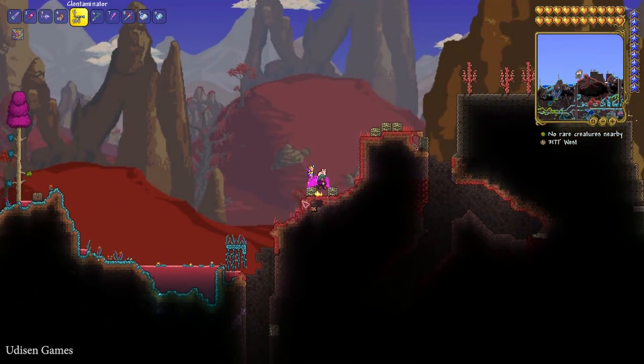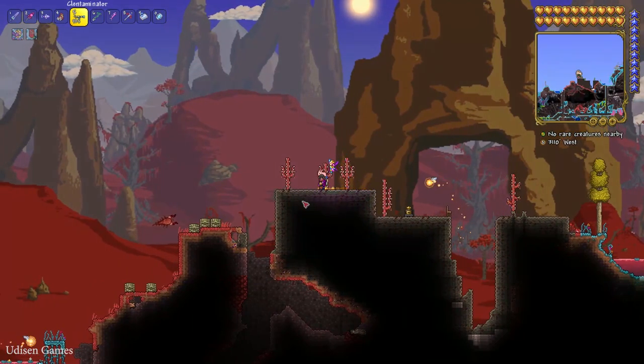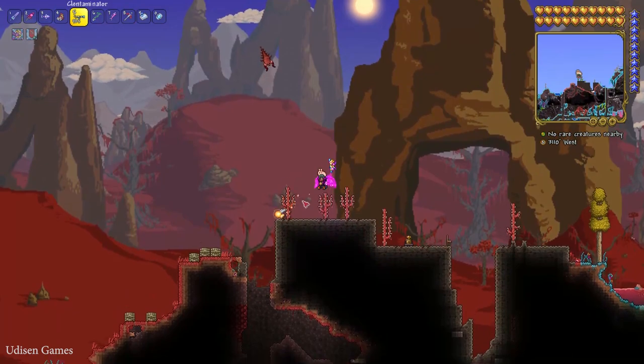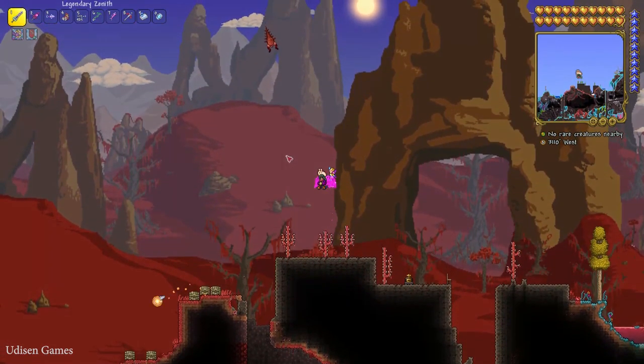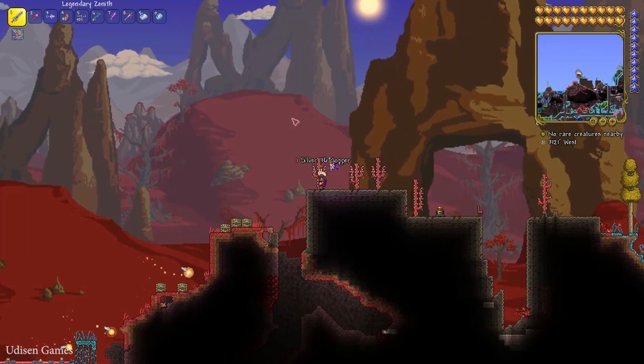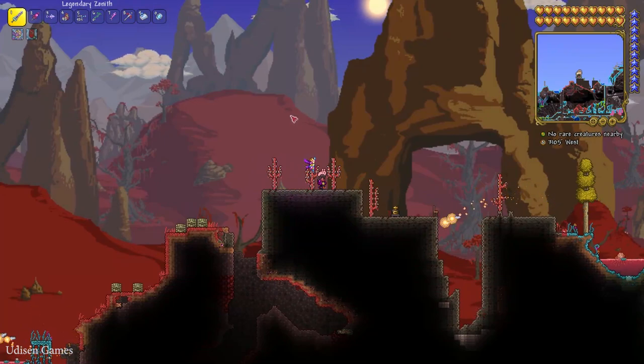As you can see, it is a very easy and cheap procedure. If you convert the biome properly, you will see a new background, as you can see, and new creatures which are alive in this biome. That's how the system works. And I believe you can summon crimson or corrupted bosses in this artificial biome as usual.